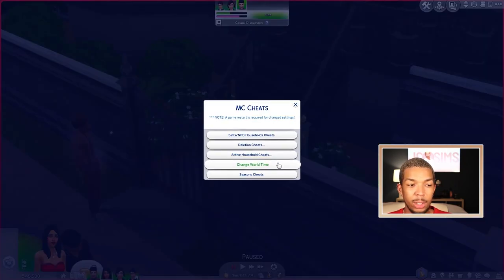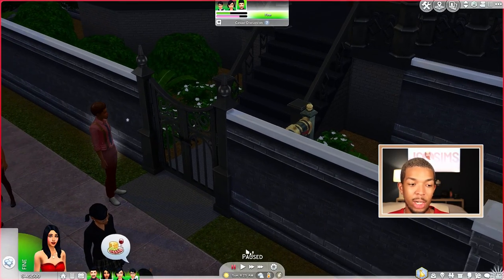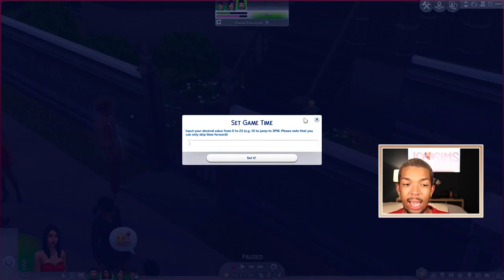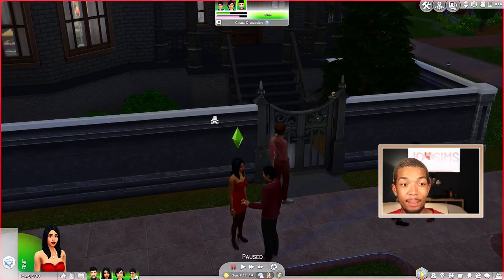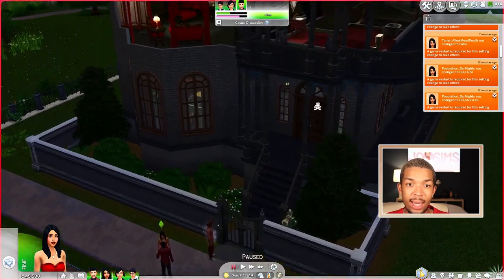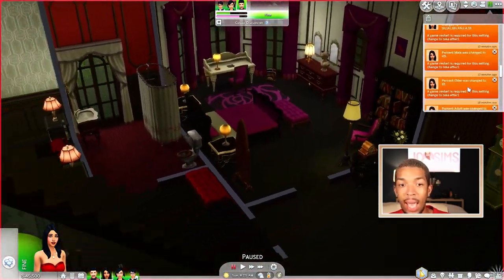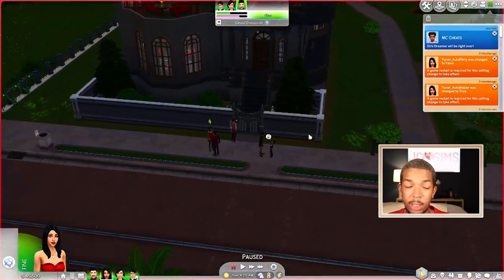MC Cheats on the mailbox — if we come to Change World Time, you can change it days later, hours later, anything. It may be necessary to save, exit, or restart the game or change zones after performing a time change to reset internal game alarms. Also, after you have changed all of these settings — so any setting changed on the computer that has to do with age or really anything — you're going to have to restart your game for the changes to take effect.